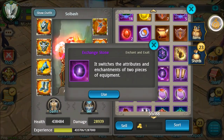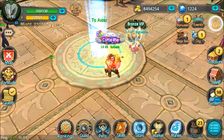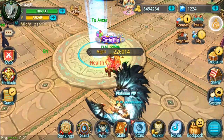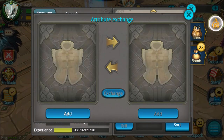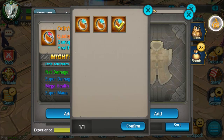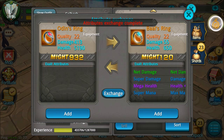Basically what you do: go into your backpack, find your exchange stone right here, and we're going to use it and add some gear. I need to unequip this other piece first — right here, unequip. Okay, let's try this again: backpack, find the exchange stone, use, add. We're going to exchange this with this, and exchange — confirm.